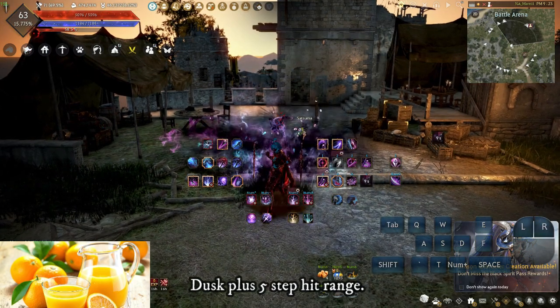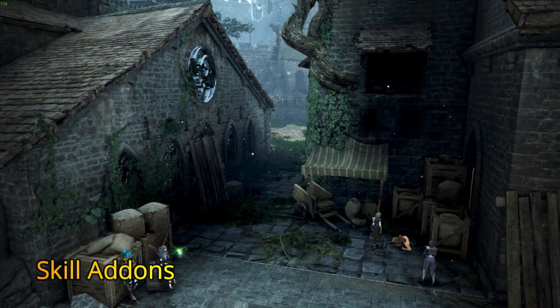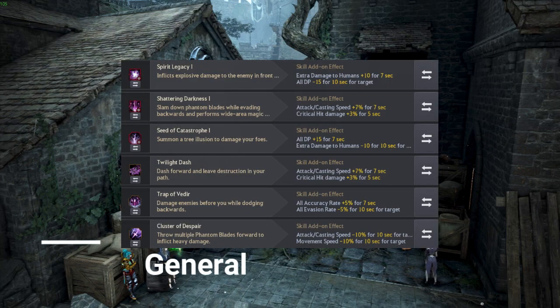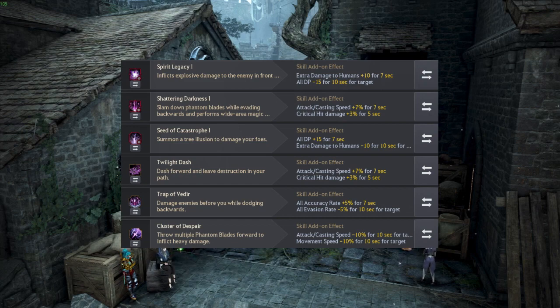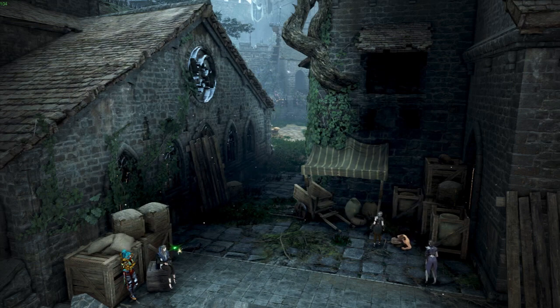Skill addons are preference-based and should be built to how you play. Because of a focus on neutral, the addons are catered to be more adaptable and oriented toward burst damage combos rather than DPS. In caps and tier ones it's a little different. There are many different styles of DK, so figure out what type you are, how you like to play, and build from there. Going over all the individual skills earlier should help show why these addons were chosen.